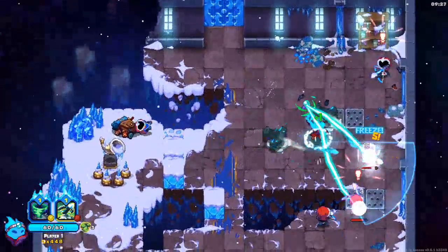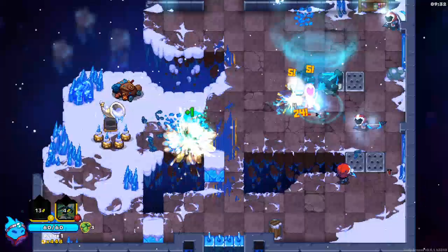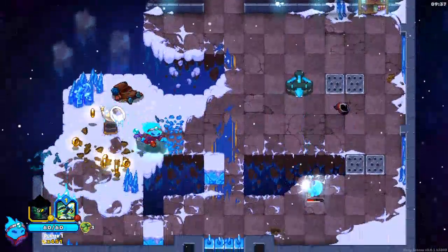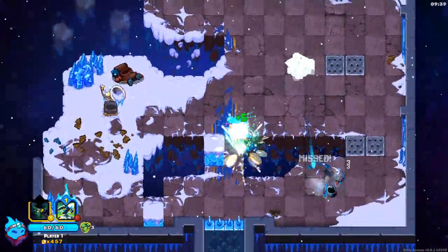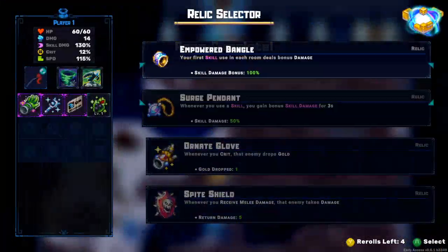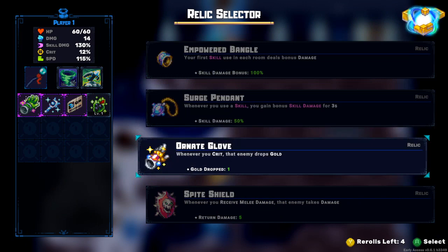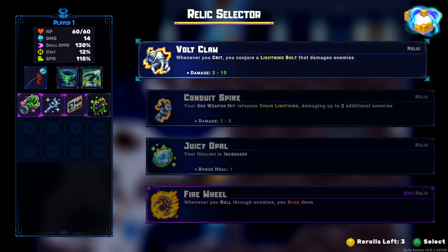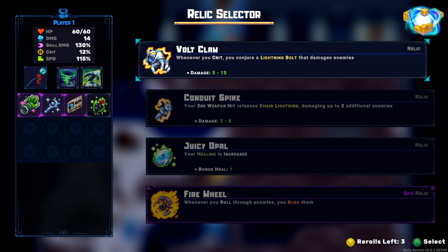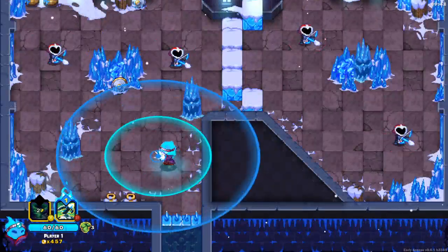Oh yeah, we are machine-gunning damage out like crazy. Whenever you crit you conjure a lightning bolt - oh yes! We are now storm giants! Let's go!